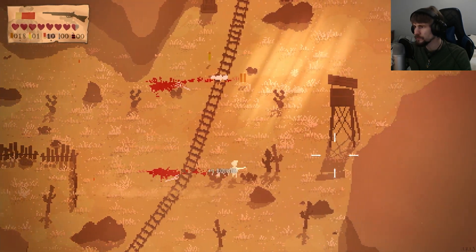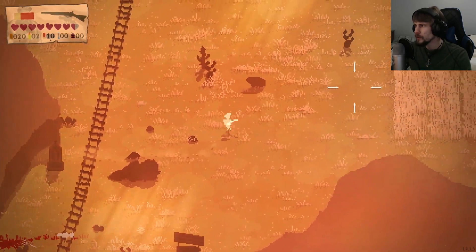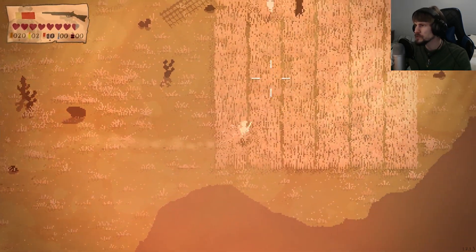The birdshot gun — if all pellets hit a target, it puts them down pretty well. But it also has the chance that it will just clip things.